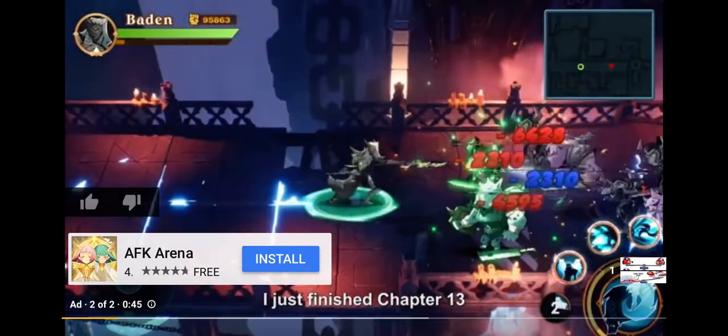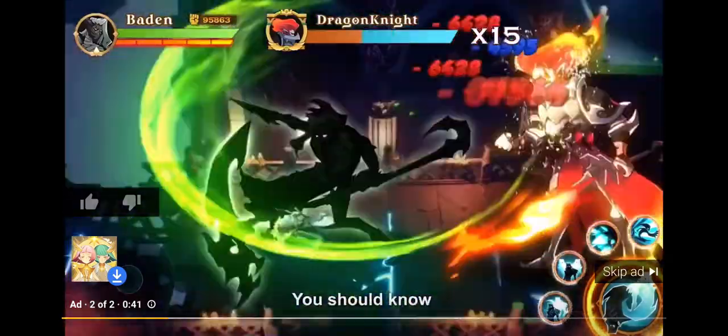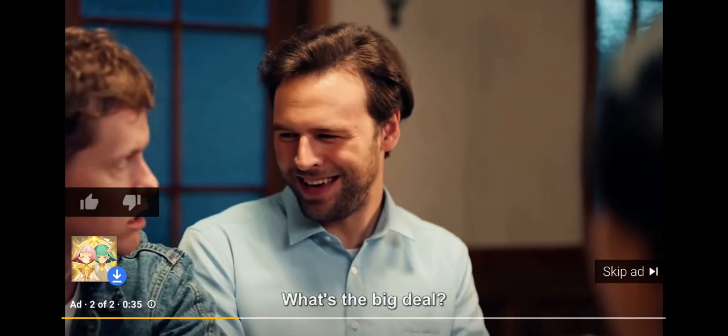The weakest will pay for it. I just finished Chapter 13 and unlocked a Red Gear and a new map. You should know that the bonuses for Red Gear are the same as for 5-star gold. What's the big deal?